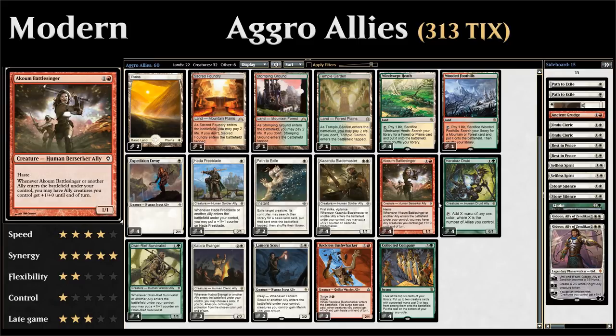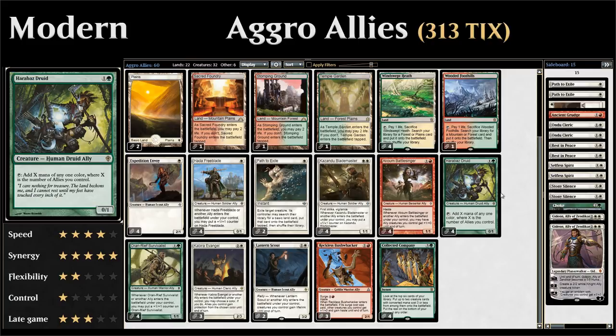Next we have four copies of Akoum Battlesinger, one and a red for a 1/1 with haste. When the Battlesinger or another ally enters the battlefield, ally creatures we control get +1/+0 until end of turn — a nice little anthem effect for allies already in play.